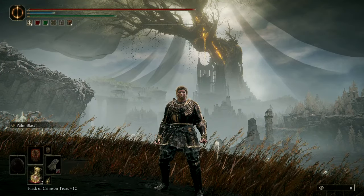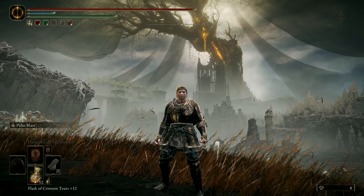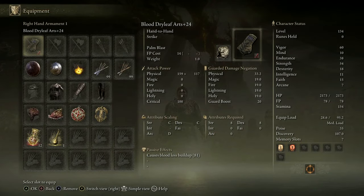Welcome back. Today we're doing a Captain America build. We are on a regular strength build using the Dry Leaf Arts as the main weapon. You can use heavy or blood infusion, but heavy will give you more damage for the Ash of War. You can also run a dexterity build, but the damage difference will not be noticeable.